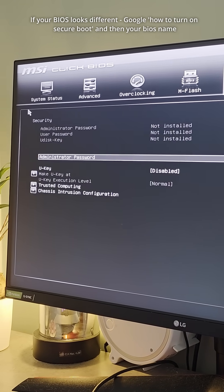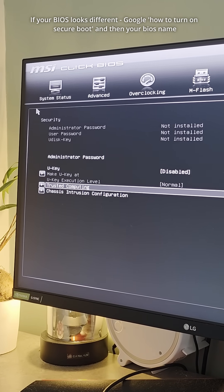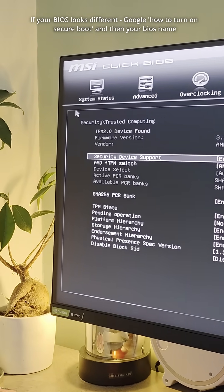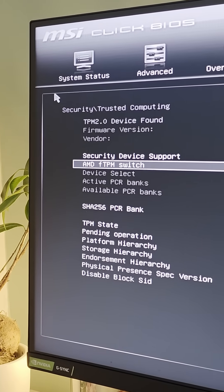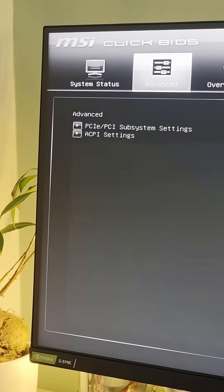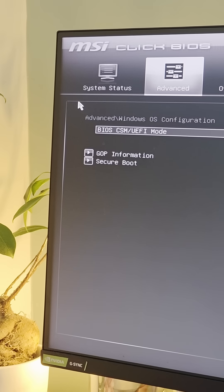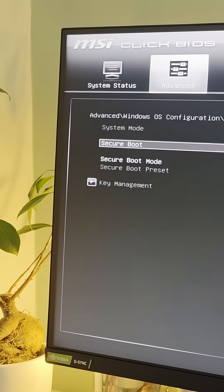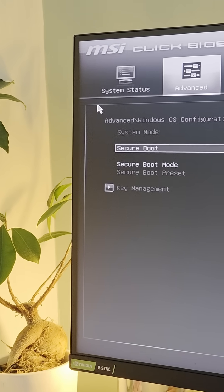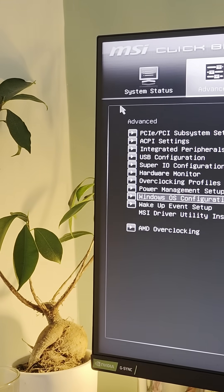From there, go over to Security, then go down to Trusted Computing. Double-check that TPM is on — if you haven't got TPM, you're going to struggle. Then make sure that your Windows OS configuration is set to UEFI, not CSM. Once you've done that, go into Secure Boot, make sure that is enabled, then simply restart your computer and Secure Boot should be all sorted.